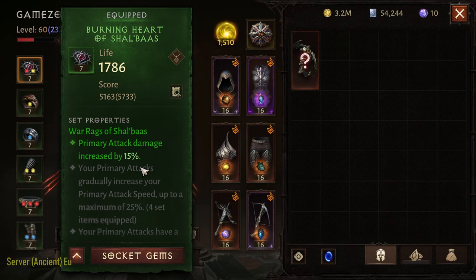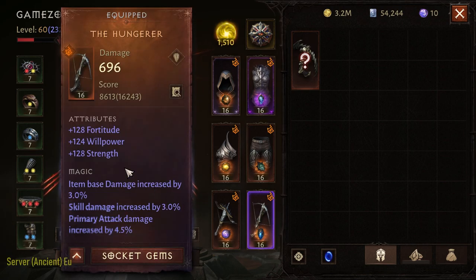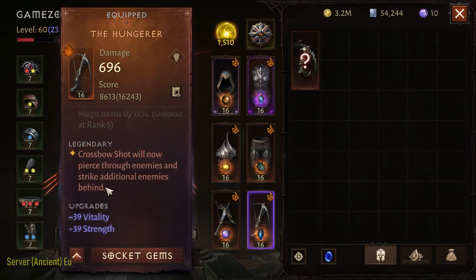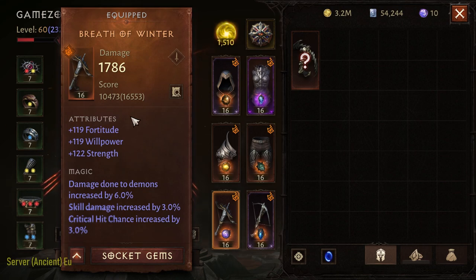Instead of six pieces you can go with Shalba's first buff, which provides an extra primary damage increase of 15%, and that is actually really good for Demon Hunter. Now I'm going to share my skills and the essences I'm using that I think are best. Starting with the Hunger — a very basic weapon that everyone uses as Demon Hunter — with Crossbow Shot, which will now pierce through enemies.